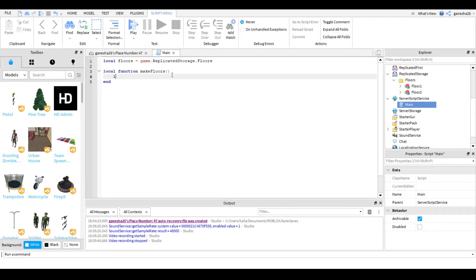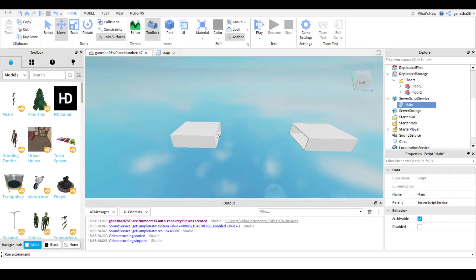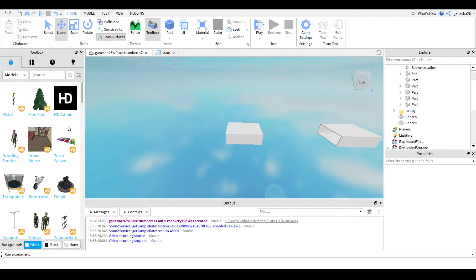Back in the main script, we're going to get our floors. So: local floor1 is equal to floors:GetChildren() and then math.random(1, #floors:GetChildren()). I just made two floors but you can keep adding as many as you want. Duplicate that line and do floor2. Depending on how many floors you have, just keep adding them. If you have seven floors, just keep adding along like this, and move the end part over accordingly.